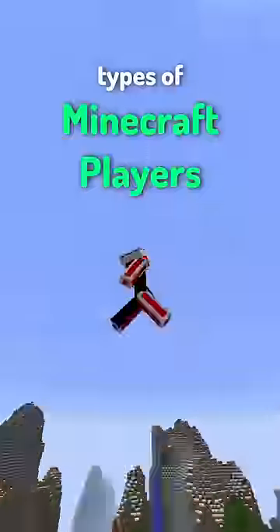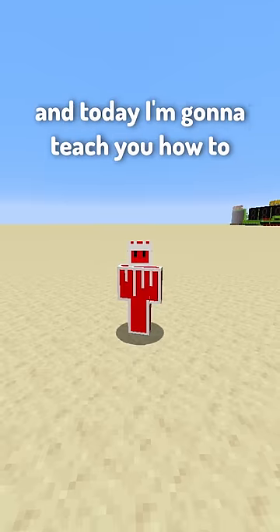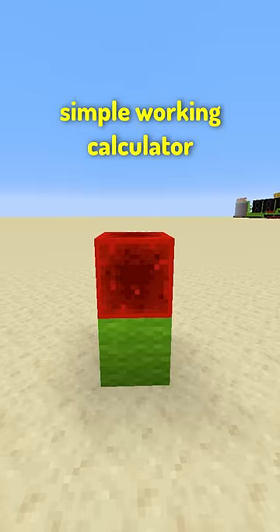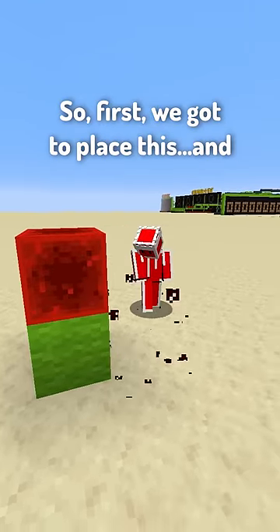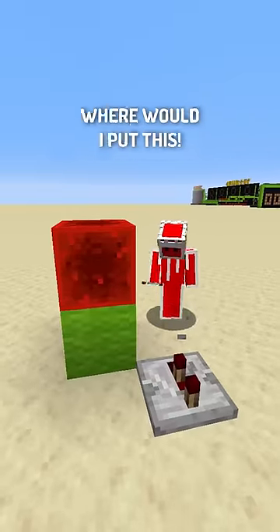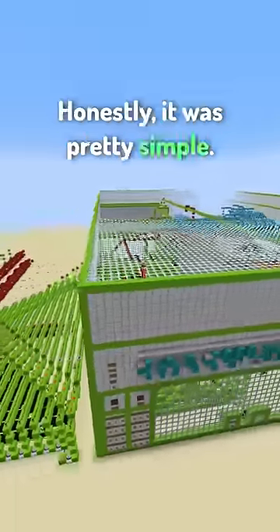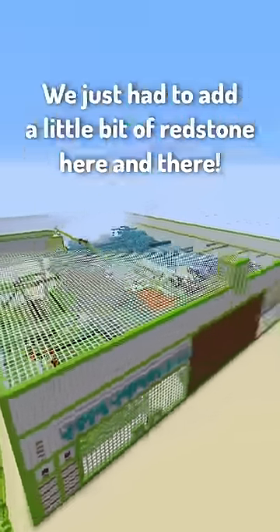Here are some types of Minecraft players while using redstone: the redstone genius, aka Mumbo Jumbo. Welcome back guys to another tutorial, and today I'm gonna teach you how to make a simple working calculator in Minecraft. So first we got to place this... wait, no, we have to place this. Wait, is it here or here? I'm not sure where would I put this. And just like that, we have finished a redstone calculator. Honestly, it was pretty simple — we just have to add a little bit of redstone here and there, you know.